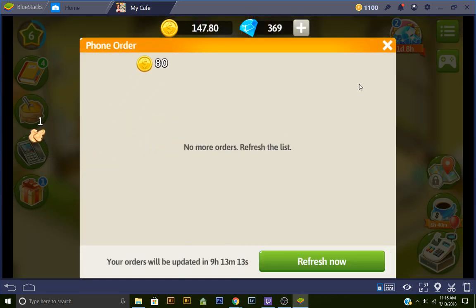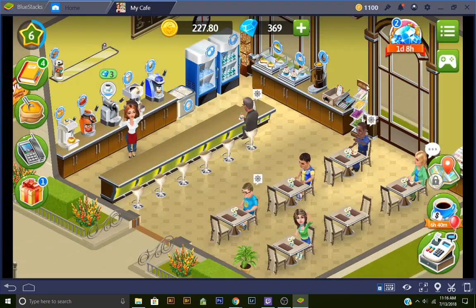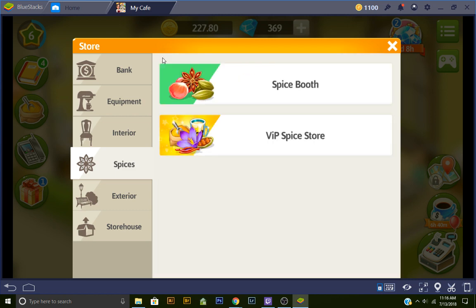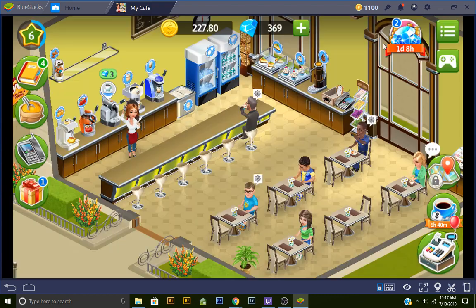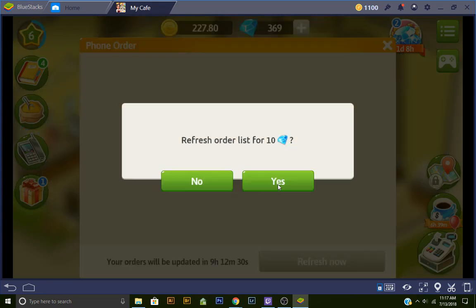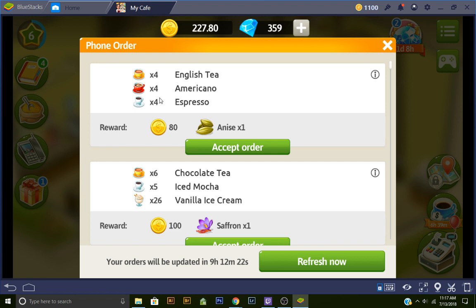So now we completed that phone order, and we have no more orders. You do have the option to get more orders for 10 gems. Typically you want to do that, because spices are expensive. I don't want to spend that much money on spices. The VIP spice store has all the higher end stuff, and I'm not paying 25 gems for that. So normally you do want to get those phone orders. Let's refresh it for 10 gems. We can go in and watch 10 commercials and get 10 gems - that's pretty easy.